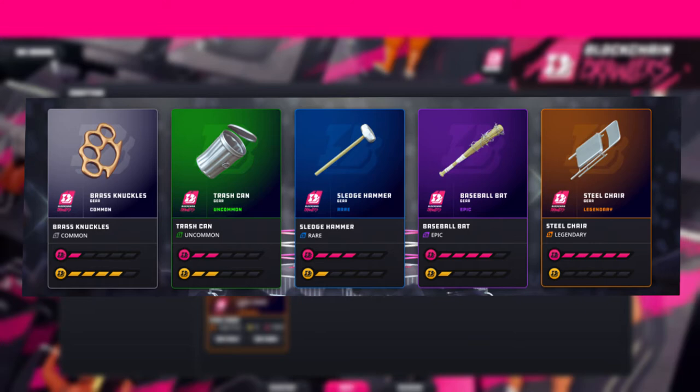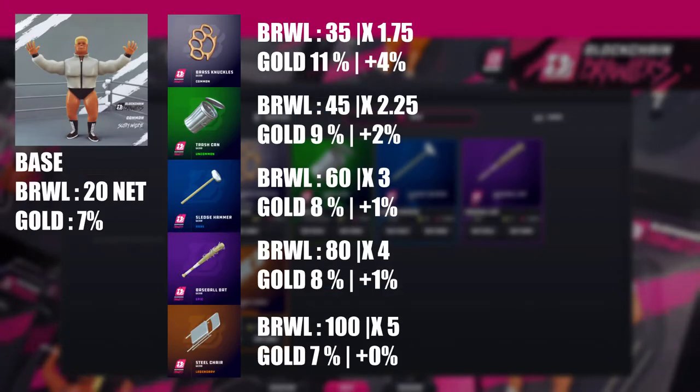If you want something with a little bit of gold chance, the baseball bat is your best bet. Now for the nitty-gritty: Scotty White Eye earns 20 brawl net per match with a 7% gold drop rate as a base. Equipping the brass knuckle brings that up to 35 brawl and 11% gold chance — a 1.75x brawl multiplier and plus 4% gold. By comparison: trash can gives plus 2%, sledgehammer plus 1%, baseball bat plus 1%, and steel chair plus 0%.